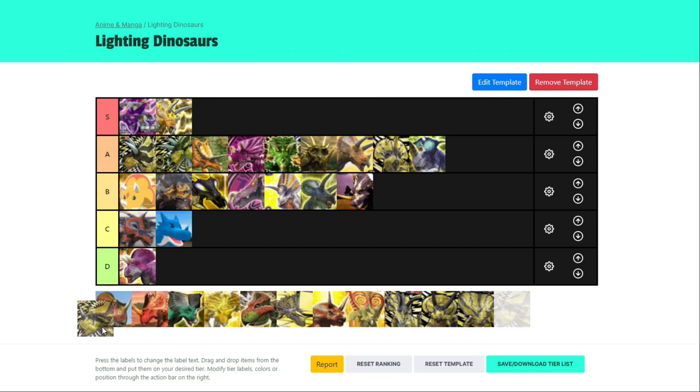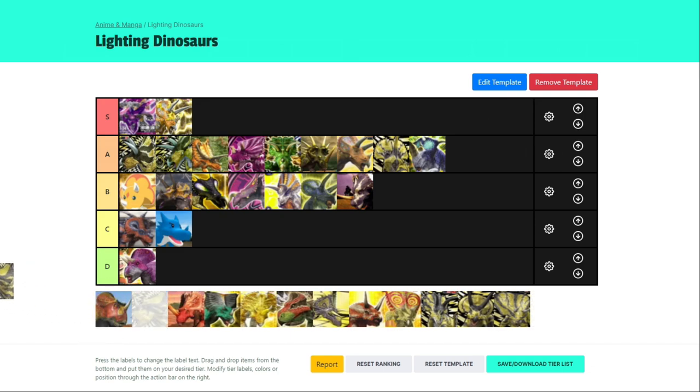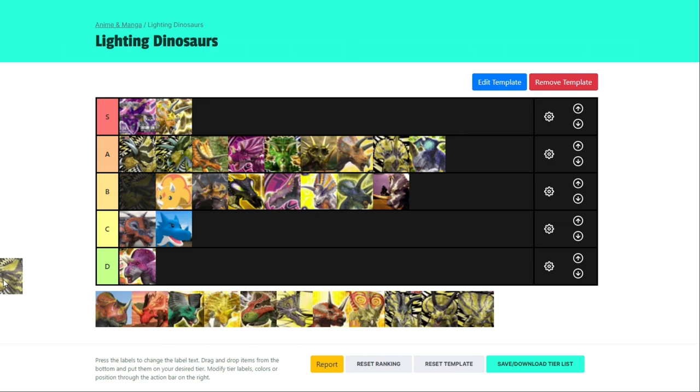Now for Super Brachyceratops — I don't think this guy's amazing. The fact that it's a super dinosaur pretty much saves it. I'm going to put it by there. I don't think it's amazing for a super dino. The fact that it has 1000 technique already and the double attack is really good. I think a low B is fair.